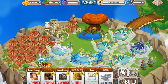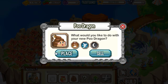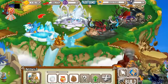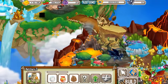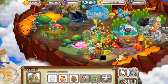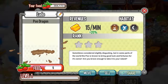Good news for today — the Poo Dragon has hatched! Let's place it into a habitat. We can place it into the earth habitat. Let's feed him a little bit.